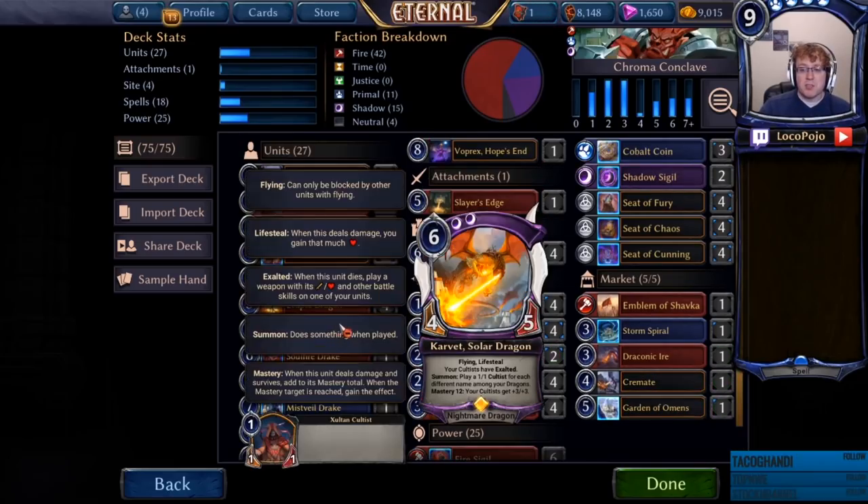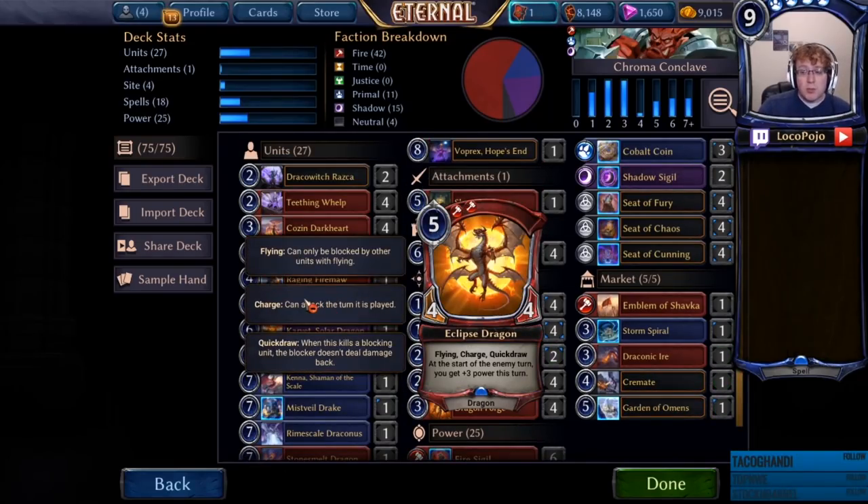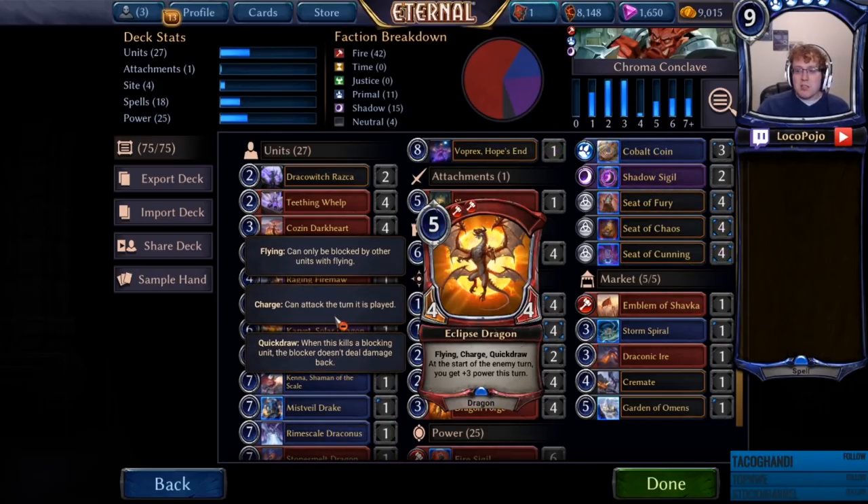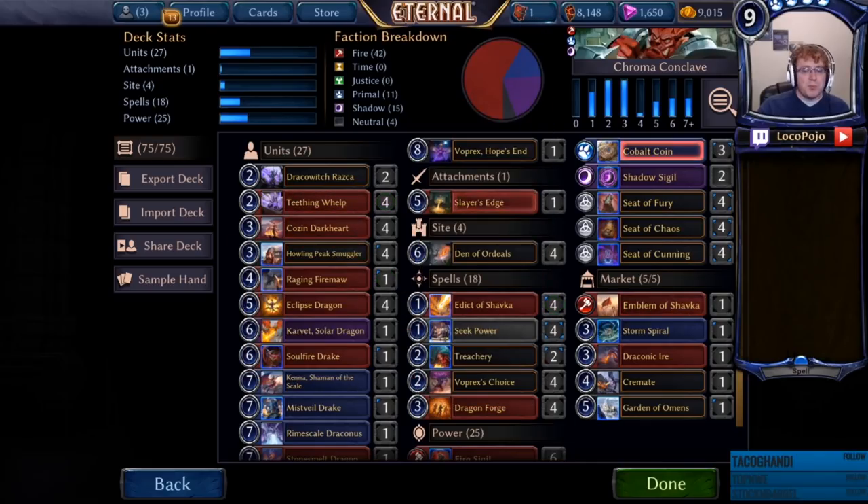We run four copies of Eclipse Dragon because it's kind of a linchpin of the deck. It's probably the most powerful dragon on the list in terms of value — always been one of the better cards that actually has the name Dragon on it. A lot of the other stuff is a little bit more flashy, but this one's really consistent. It's a bedrock of the whole set.